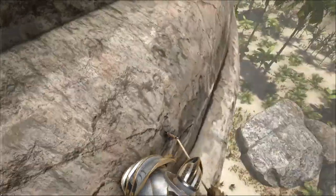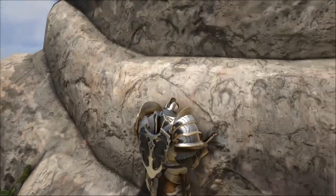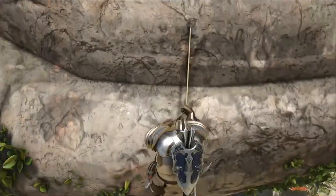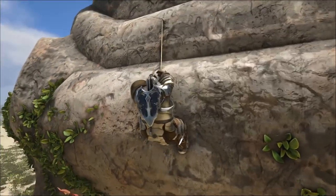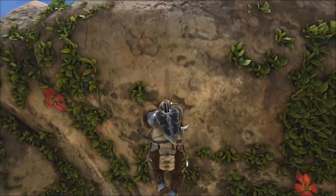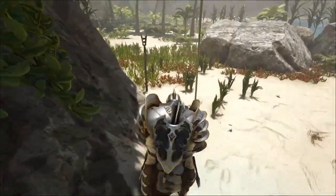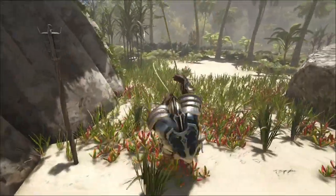You have a couple ways. Normally you can jump, but you'd be worrying about fall damage. With a grapple it's as simple as holding down right-click and you slowly descend to really wherever you're trying to go.